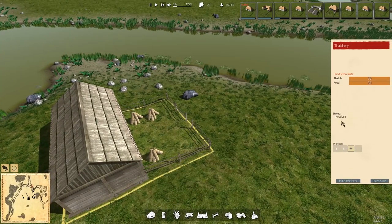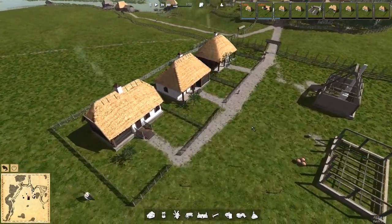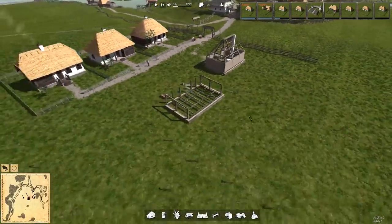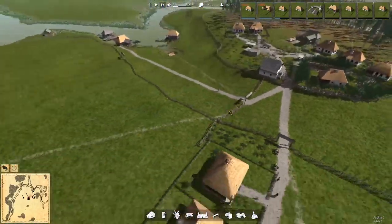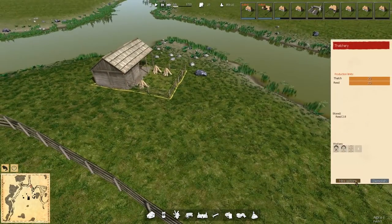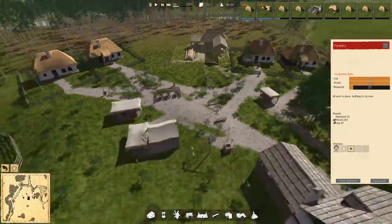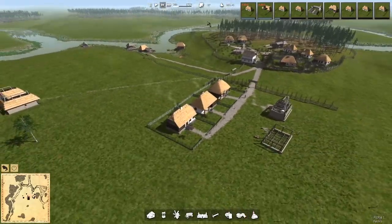Homes are looking good — we have stored thatch but reeds aren't being turned into thatch fast enough. We can hire women too. Interestingly, when we increase the wage rate, look at how many people are suddenly interested in the thatchery business — a little extra cash goes a long way. This is stalling some of our buildings so let's make sure we've got thatch going as fast as possible. We'll increase the wage to 150, and that should be good.